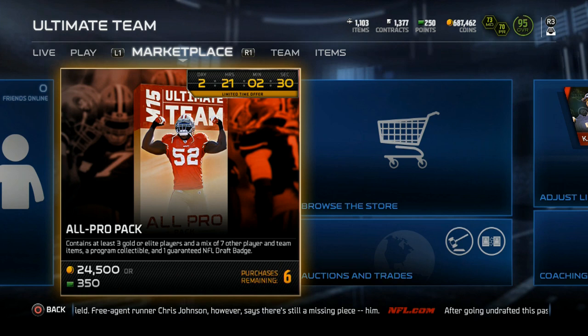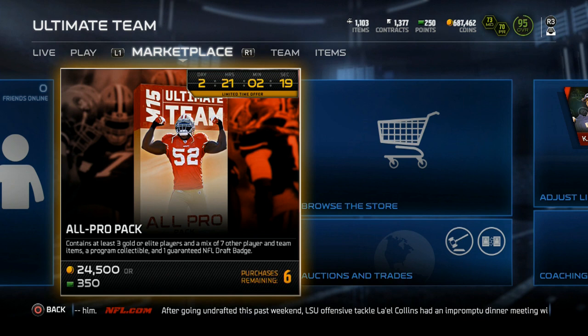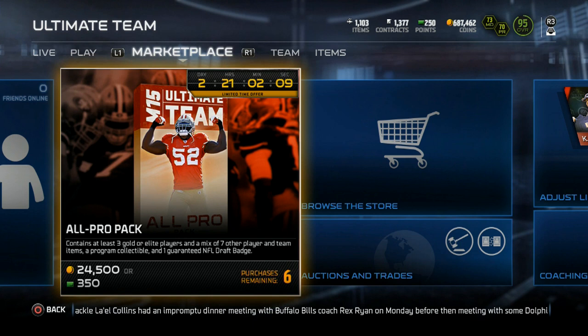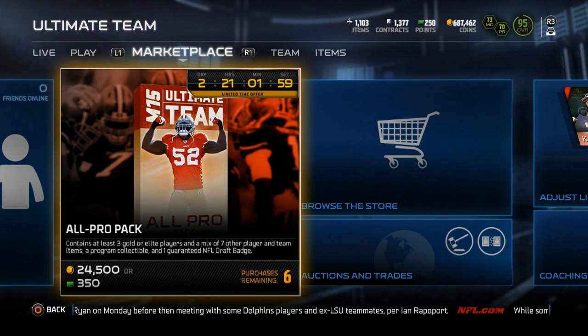We do have All Pro Packs in stores right now. There's a bundle, but the All Pro Packs this week contain at least three gold or elite players, a mix of seven other player and team items, a program collectible, and one guaranteed NFL Draft Badge. So if you're short on draft badges and you thought they weren't coming back in packs, there they are.